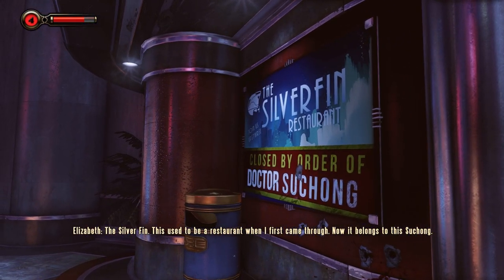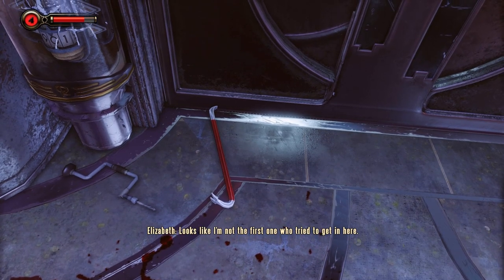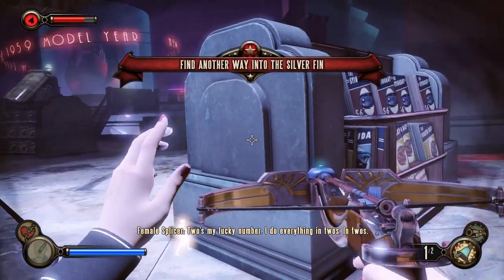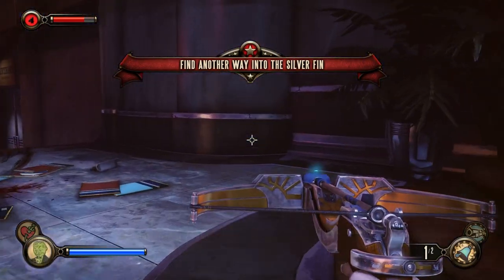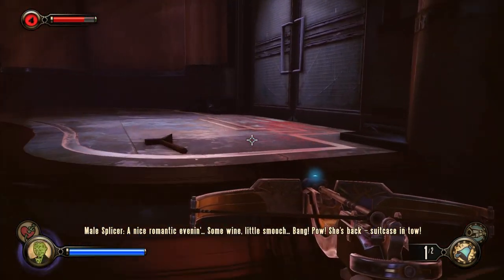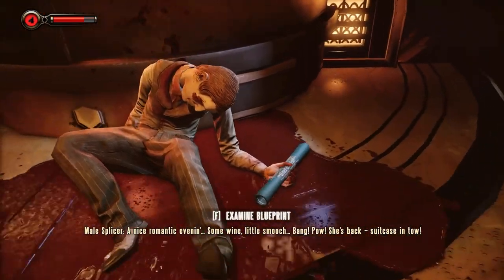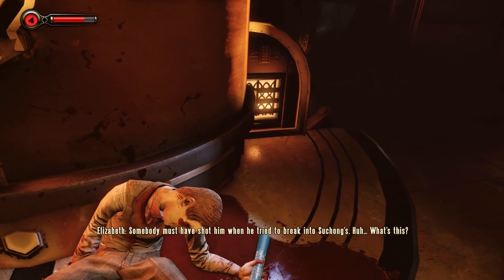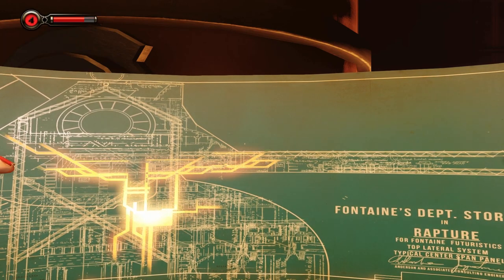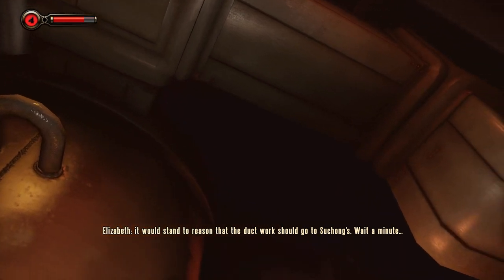The Silverfin — this used to be a restaurant when I first came through, now it belongs to Suchong. Looks like I'm not the first one who tried to get in here. Well, at least he left a trail. I gotta find another way in, but not terribly concerned because I've been getting all of the mods to make my life easier. I haven't been this way. Blueprint — someone must have shot him when he tried to break into Suchong's. What's this?